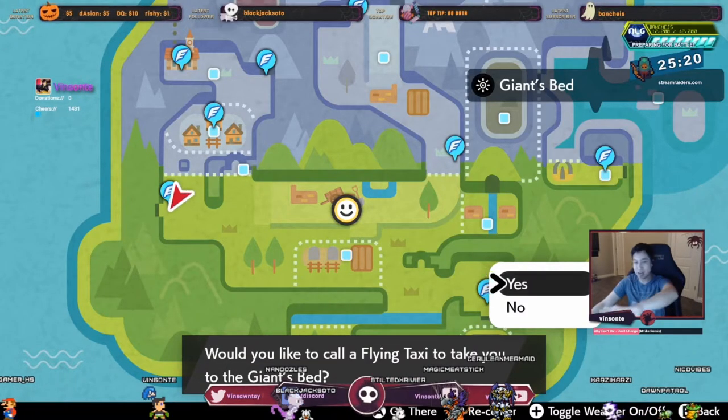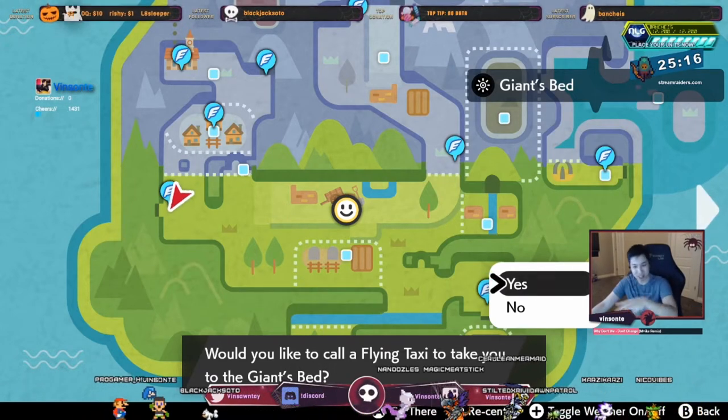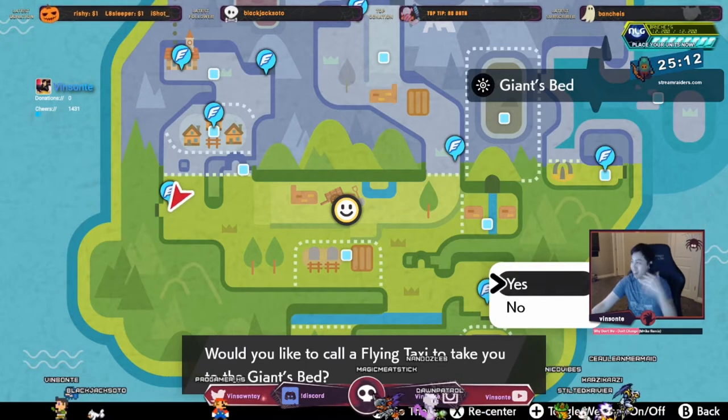Magmar has two abilities. Flame Body, which gives a 30% chance for the opponent to get burned on physical contact with it. And then we have the Hidden Ability, which is Vital Spirit, which means the Pokémon cannot fall asleep.